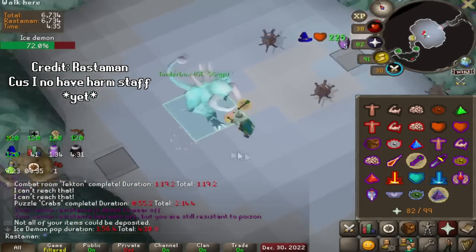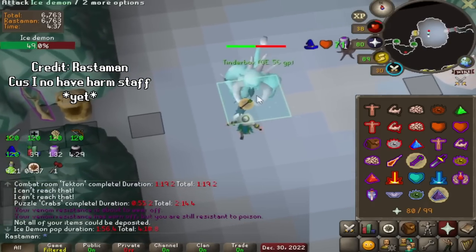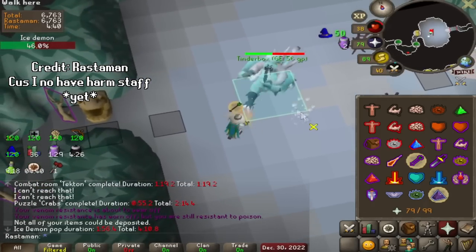However, it is still best in slot at one place in PVM, which is the Ice Demon boss in Chambers, because fire spells do bonus damage to that boss.